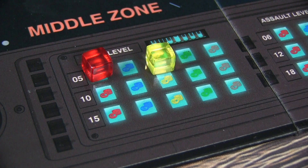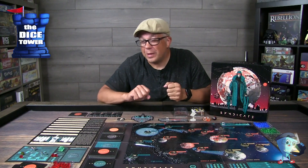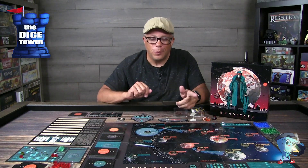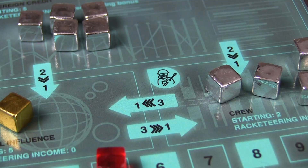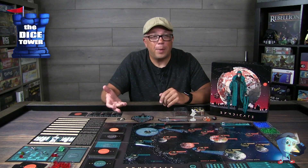During the resource collection phase you can remove one of your cubes from the black market to help offset the cost throughout the game. You can also exchange resources — there's a chart showing conversion rates. For operation cards you won't use, you can sell them by moving them to the discard pile and collecting two resources of your choice. Any bonus tokens you've collected can also be activated at this time or saved for later.